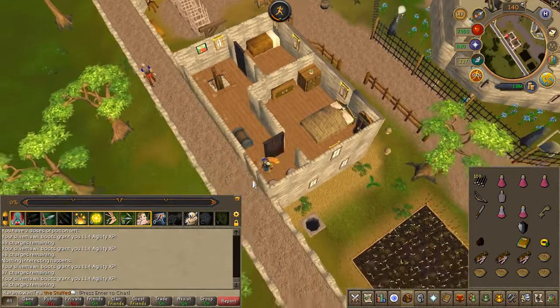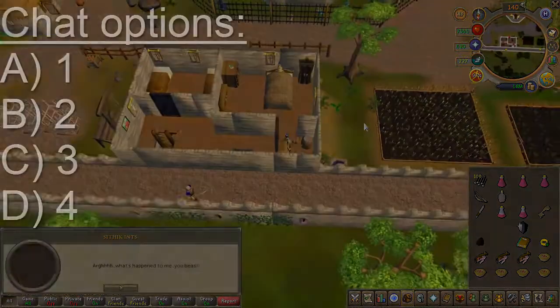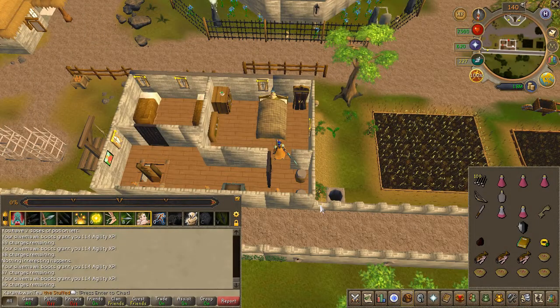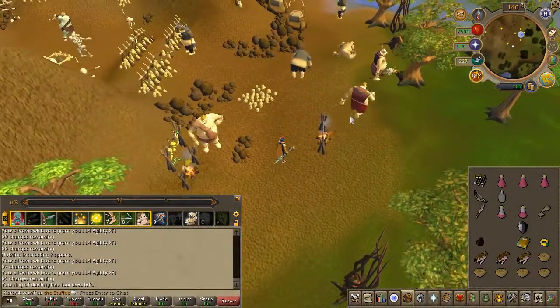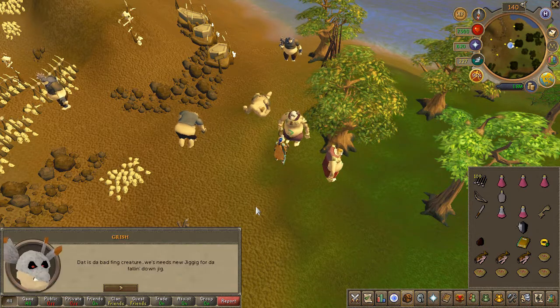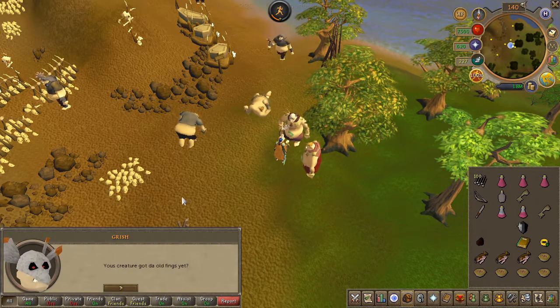Exit the area by climbing down the ladder, then head back up. Speak to Scythic — chat options are on screen. Once that conversation is over, head back to Grish where you started the quest. Choose the first chat option and he will give you a key. Speak to him once again and choose the second chat option.